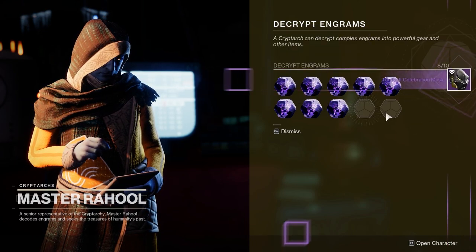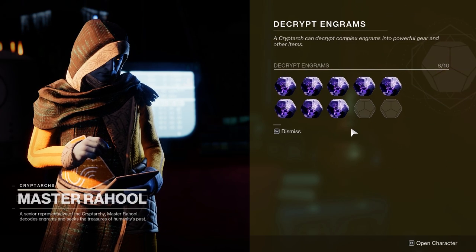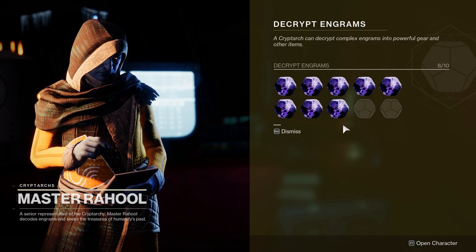I can go through, decrypt it, and I got a random helmet. If you choose to open up your Umbral Engrams here, it will give you a random reward from the World Loot pool — that is both weapons and armor.